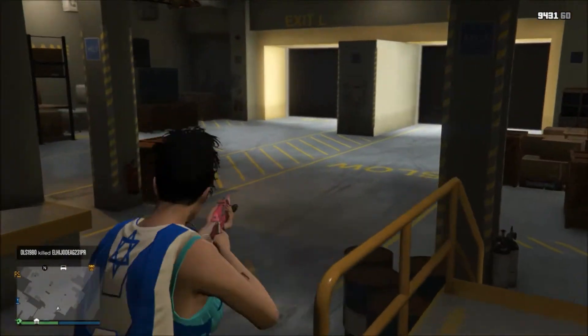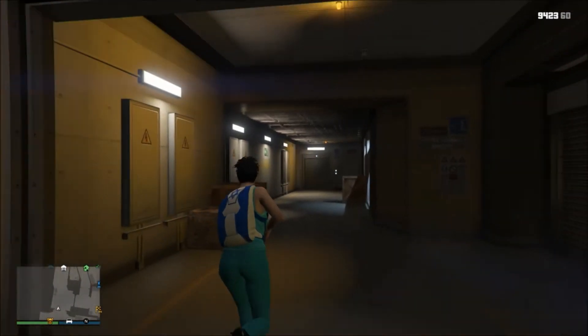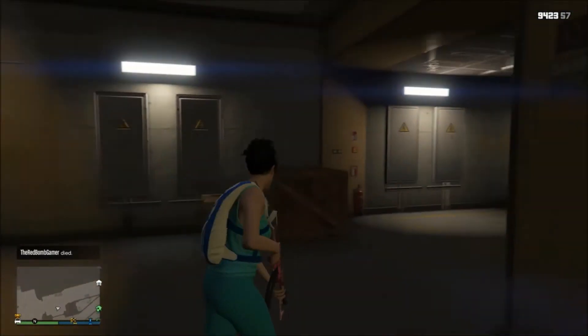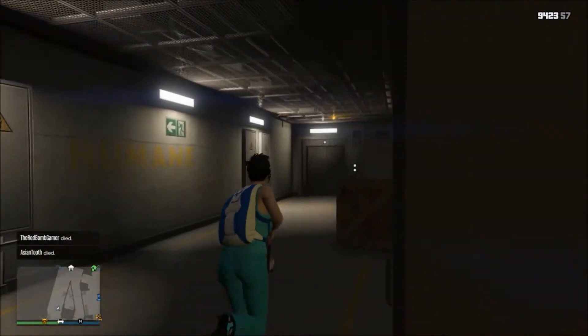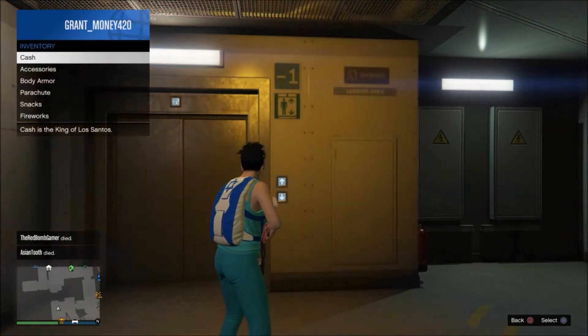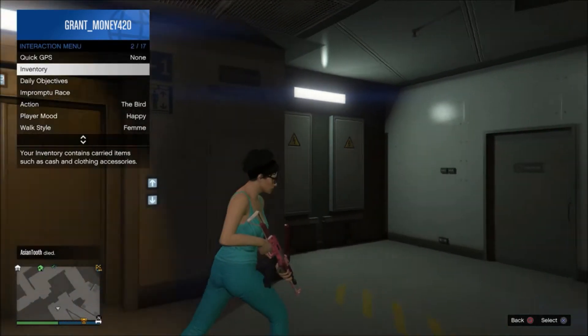That's it - as soon as this black screen is loading, you're inside the Humane Labs and you're free to do whatever you want. You and a bunch of friends can come in here and hang out, shoot each other, or just chill and explore.